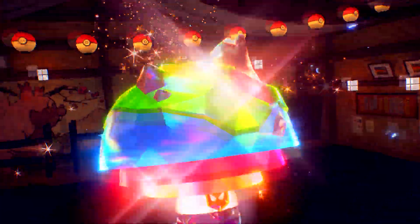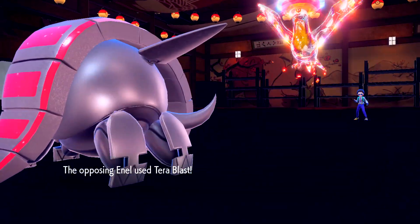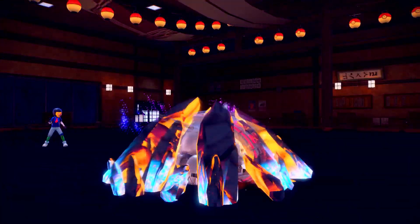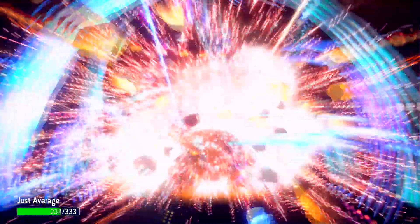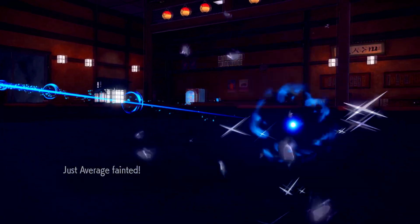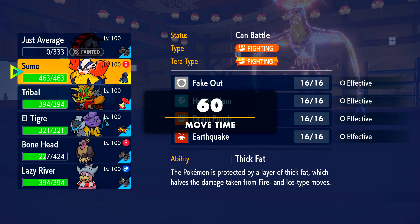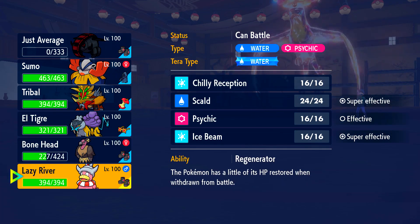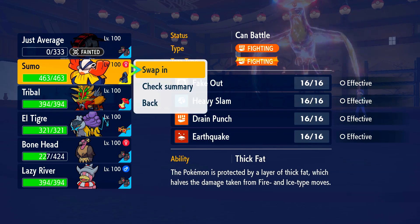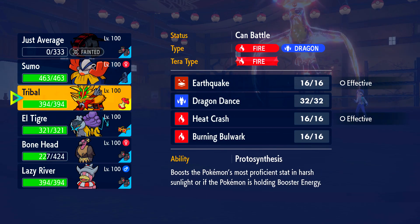I don't have a whole lot that wants to stay in on this that can resist Ground, Electric, and Flying. He is just going to click Tera Blast and absolutely destroy Iron Treads — there was no chance I was ever living that hit. So I am just going to go out into my Slowking as I see no reason not to.